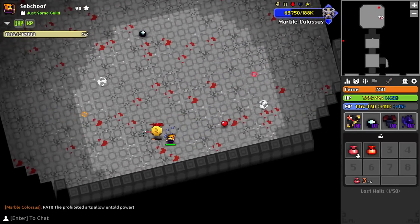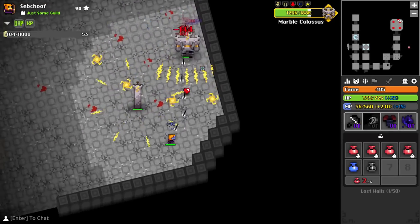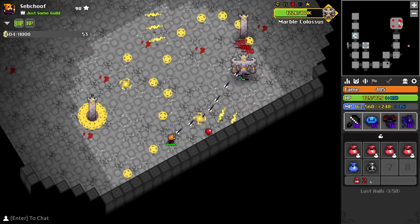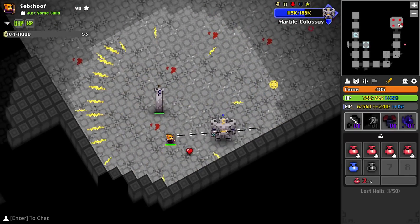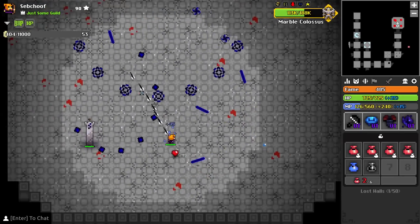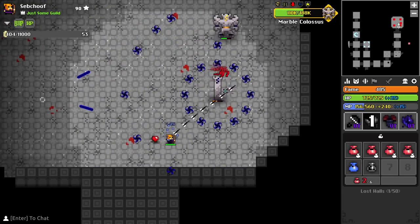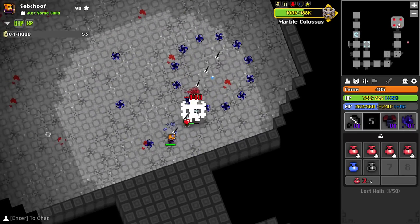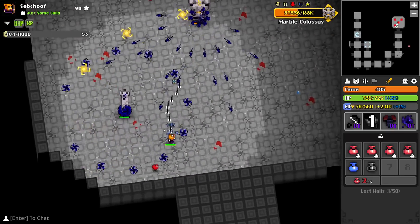Nothing like that exists for the Rainmaker yet. Considering I had to use such a specific build just to give this trap a try, I didn't like that very much. The main things holding the Rainmaker back are the range and the cooldown — both really annoying — and also the visuals, since you can never tell if you're hitting the enemy even with particles on high. I'm not entirely sure about the Rainmaker yet, but I'm pretty confident it should go low in the C tier. I really wanted to put it high in the trash tier, but I feel like there's something I'm missing. Let me know in the comments below.